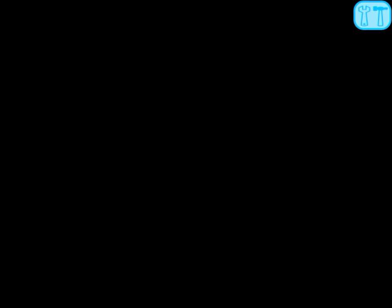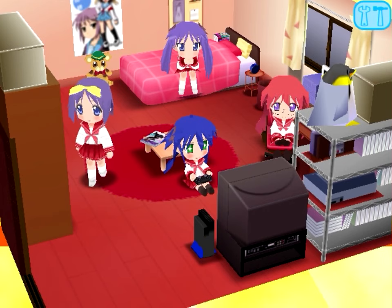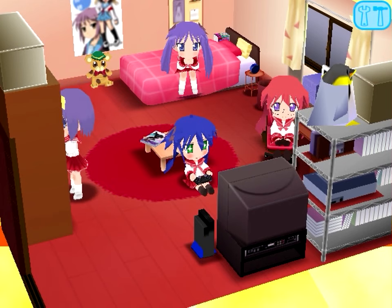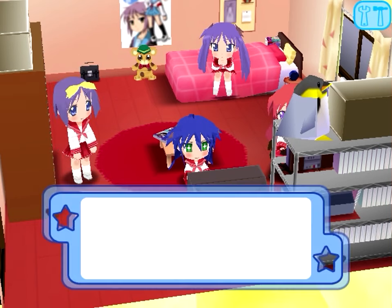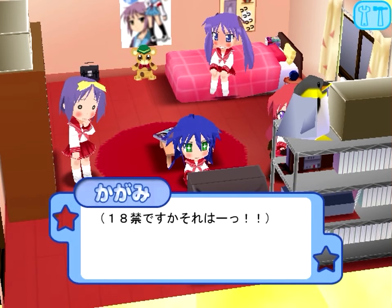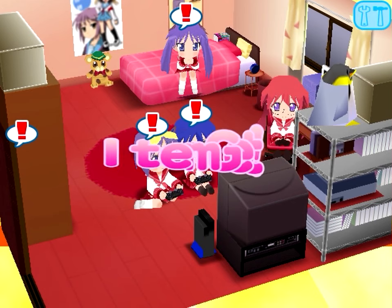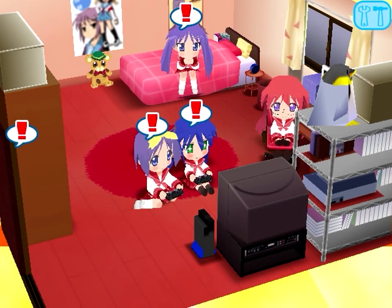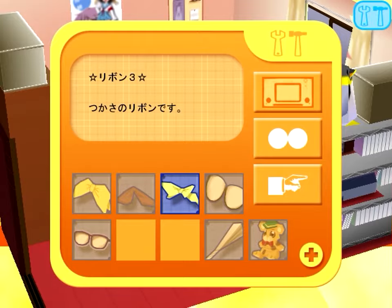To get the next item, have your friends over again. Click on Tsukasa and she'll go check out your bookshelf and apparently find something that shouldn't be there. That will get you ribbon number three, which according to the text is also Tsukasa's ribbon.